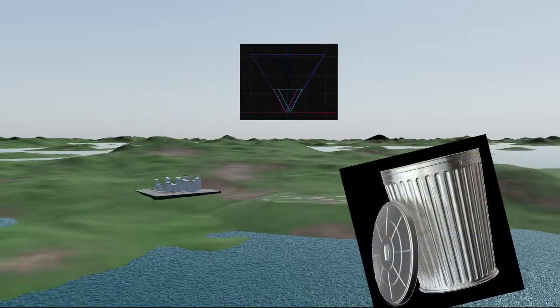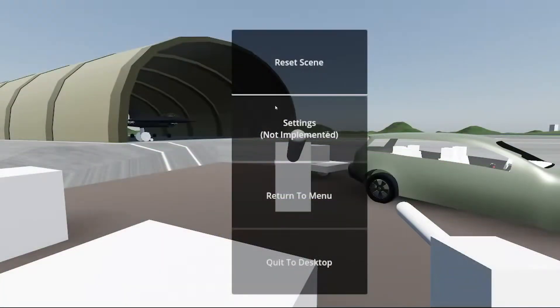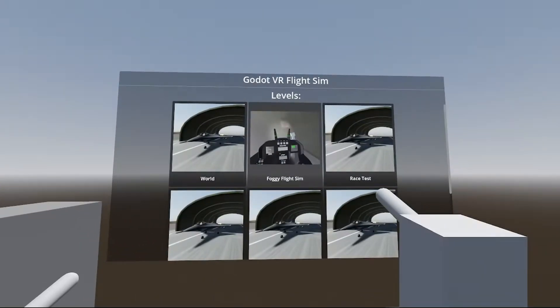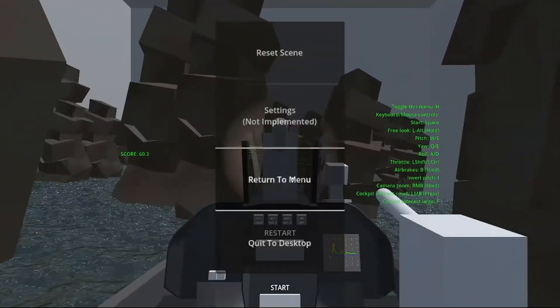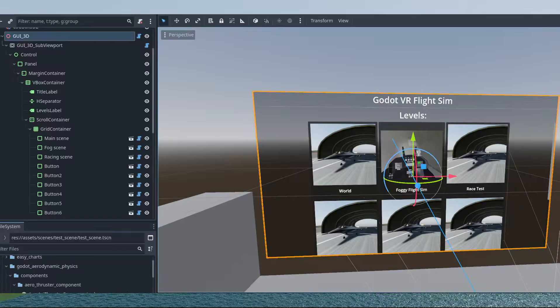The first addition is a GUI in 3D system, which can be interacted with using the VR controllers. To progress in converting this project into more of a playable game, I added a main menu using these 3D GUIs. There are options to load into some of the other scenes, including an updated version of my 2023 Godot XR Jam entry called Foggy Flight Sim, as well as a tunnel race game mode that's a blatant rip-off of Jetborne Racing. These menus use the default Godot UI nodes, meaning complex UI is as simple to configure as normal 2D UI.